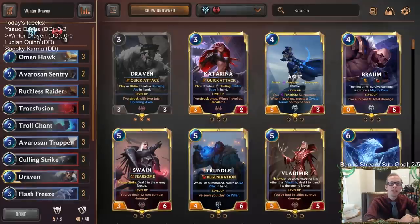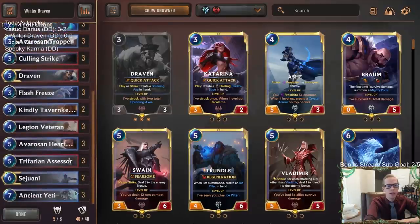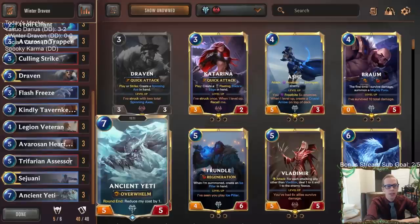Welcome everybody on Twitch chat and YouTube for some Winter Draven. We're calling this deck a Freljord Noxus mid-range deck that has some beef to it. It's going to be kind of similar to the Yeti Overwhelm deck we played yesterday — we're getting another deck with Ancient Yetis.